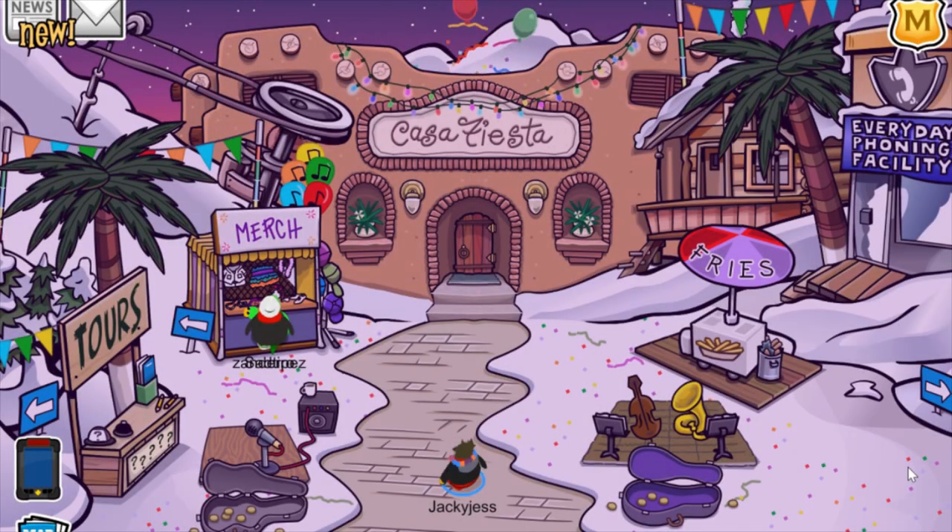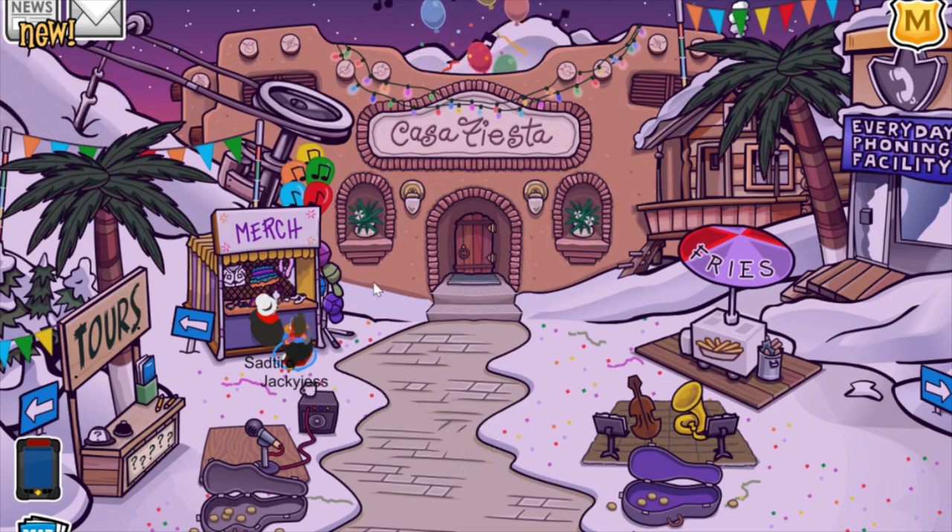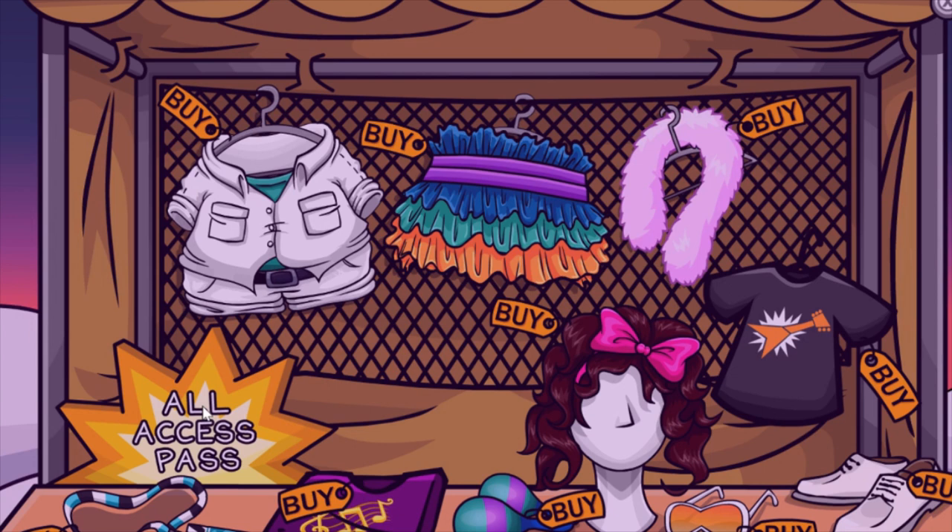Hey everyone, my name is Jackie Jess and welcome back to another video where today I'm gonna walk you through the entire music jam party on Club Penguin Rewritten for 2019. The first thing that you're gonna want to do is head up to the merch store. This can also be found in the snow forts and you're gonna want to pick up this all-access pass for 2019.